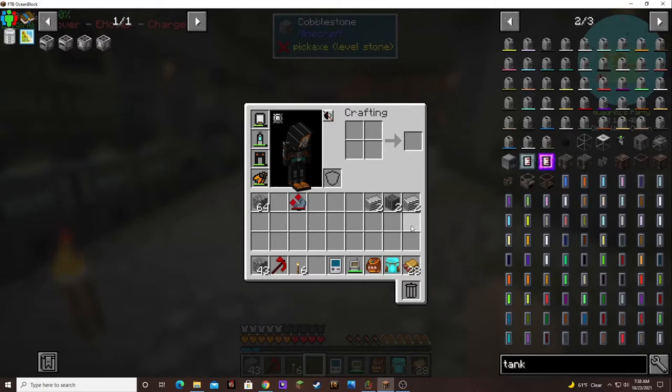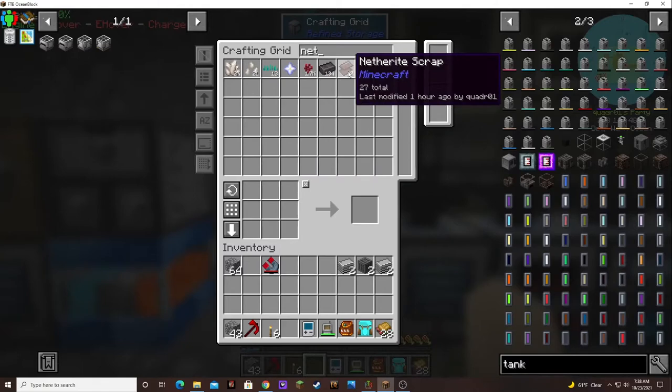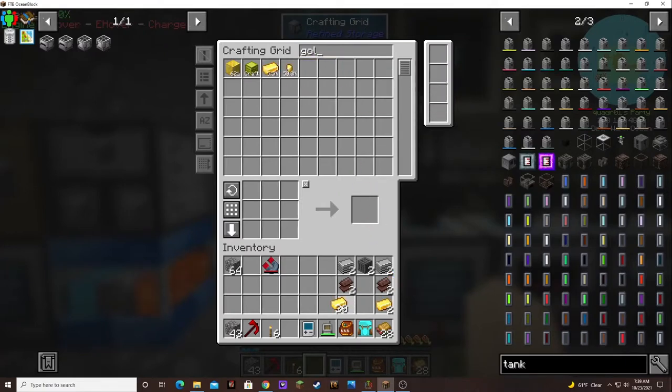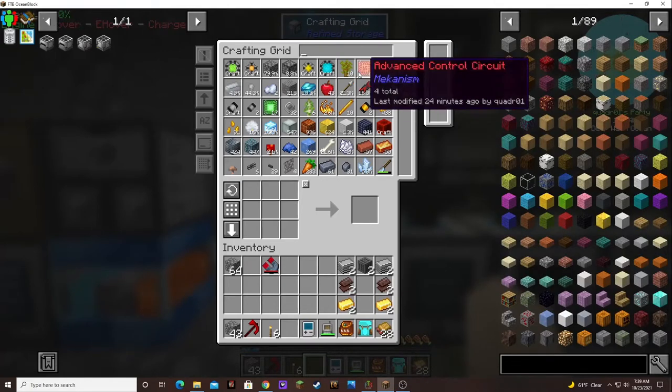I believe it's netherite scrap, gold, and diamond gears. We happen to have some netherite scrap in here so I made a whole bunch of it. And the trick with NEI where it erases the whole thing — if you right click instead of left click, it works in refined storage too. If you just right click it clears the whole thing, so that's pretty cool.